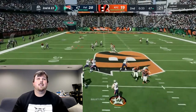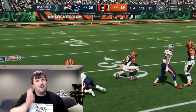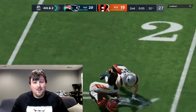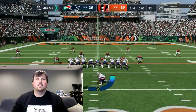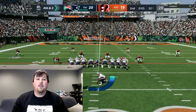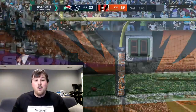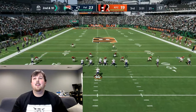It's second and 23 — we got flagged for intentional grounding. Sean Alexander is so open that if they're not going to cover him, I'm going to hit that all day long. We're going to try a 49-yard field goal with five seconds left. My kicker's not great at accuracy but we've got the leg — and I might have actually made that! Yes, we're up by four going into halftime!